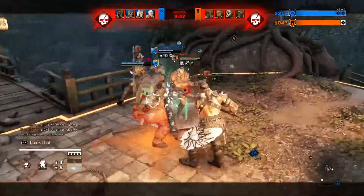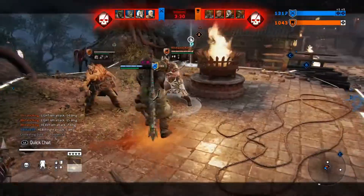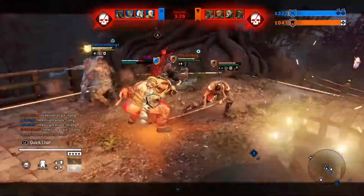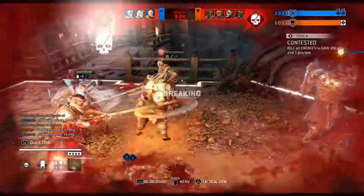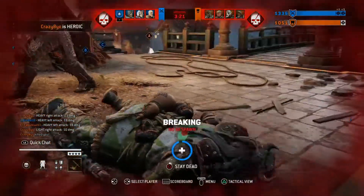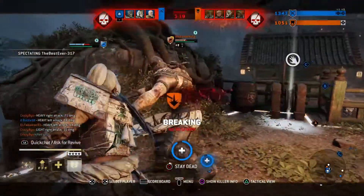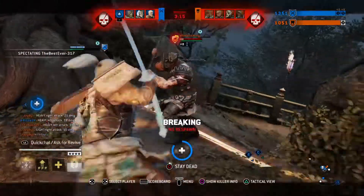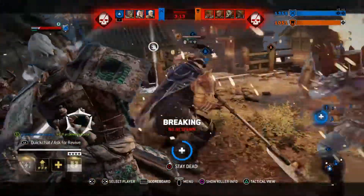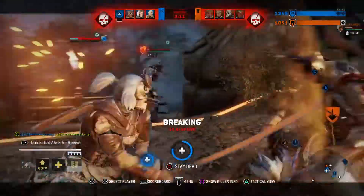Next, the targeting system changes. It's a new cycle targeting system, but it's an option — it's not on by default. You can turn it on, and it will let you cycle through all four enemy characters when you're getting jumped. I still don't quite know if I love it or hate it because I got so used to it being the other way, so the jury's still out on that.